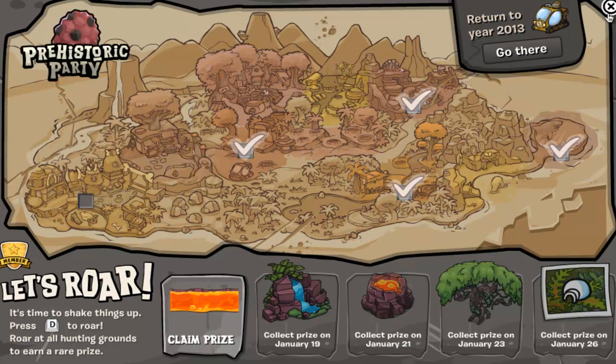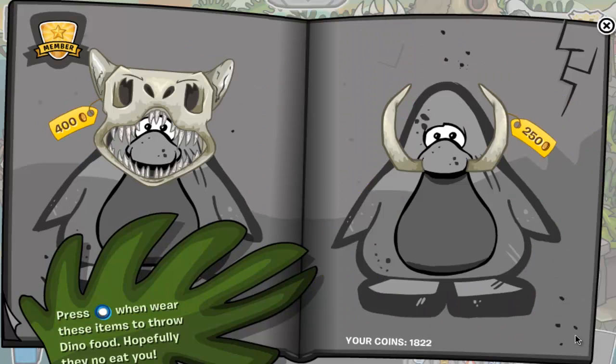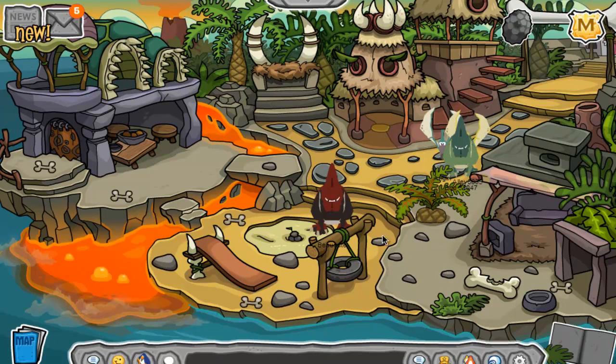And now there you go, you have this stuff. They have clothing items for everyone — you can get this, and they also have quite a bit of member items. Then you got that stuff right there.